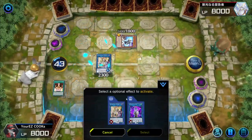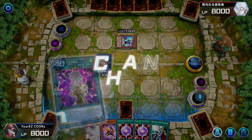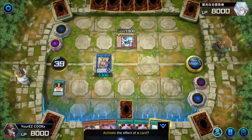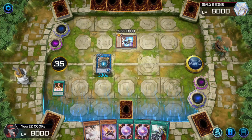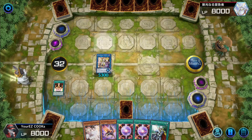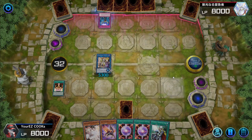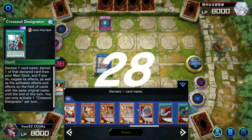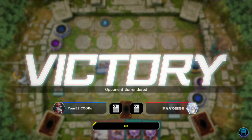There goes Access Code. We activate chain link one Update Jammer and chain link two Access Code — this way they can't respond, because when you do this you cannot respond with the Access Code activation. Let's vanish out the Update Jammer — that goes bye bye — and now we go for an attack. If they have an Imperm, we use Cross Out Designator. Yep, there we go — we hit Cross Out Designator and they end up scooping. I knew they had an Imperm! But we just have the out. GGs, let's get into the next one.